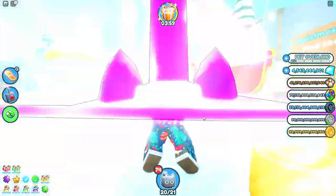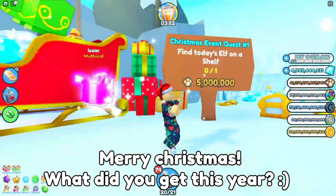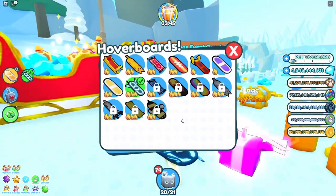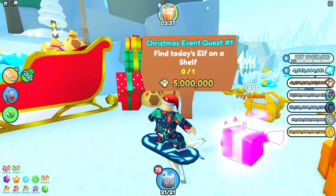In the new Christmas Part Two update, there is a hoverboard you can get. It was there before the update but seems to have disappeared. It's the Rudolph hoverboard - you get it by completing the 2022 Christmas event. I'm going to show you how to go for all the challenges.